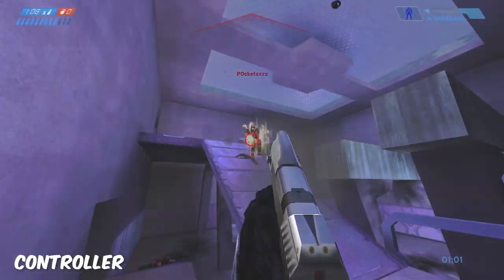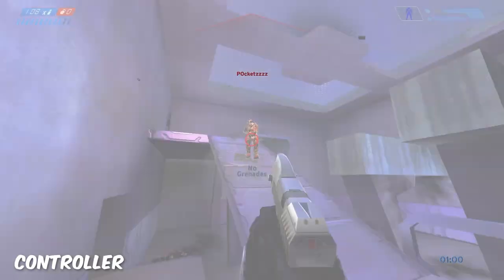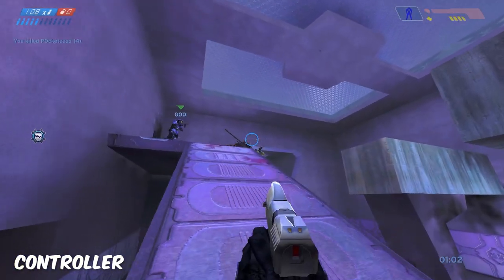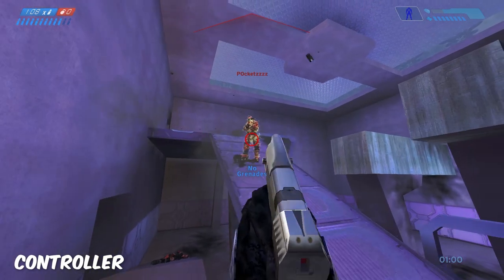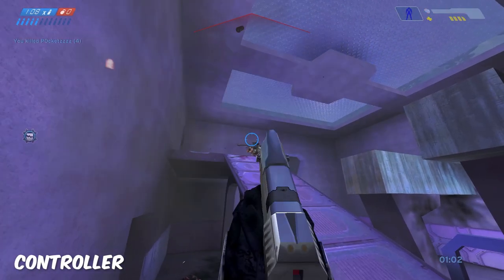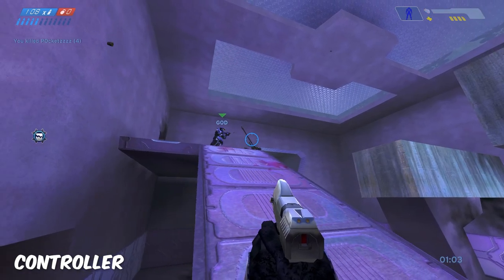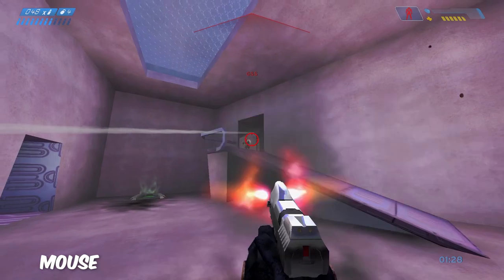This example here I'm back on controller, and you can see how easy it is for the aim assist in this small 1v1 aim battle — just how easy it is for the aim assist to stay on the person, which in turn makes it a less skillful game if that's the outcome we want in a competitive game.